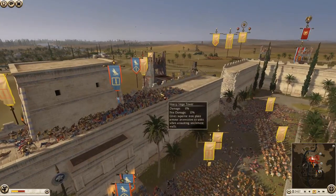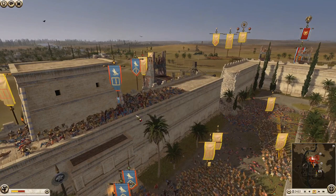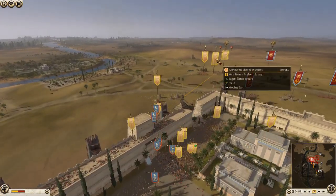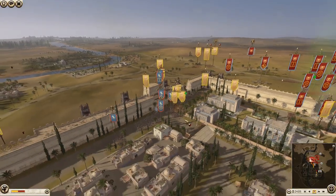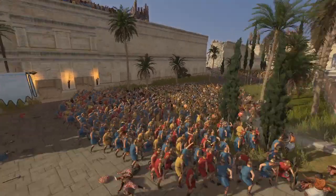We've got more armored Shotel warriors here and generals - we're looking good. Egypt's looking a bit rough. We've got Galatian Royal Guard here fighting against my armored Shotel warriors. Over here same scenario. But it looks like Egypt might win the walls unless I can do anything about that. I'm sending up this final armored Shotel warrior unit to take the walls and beat that Egyptian army.